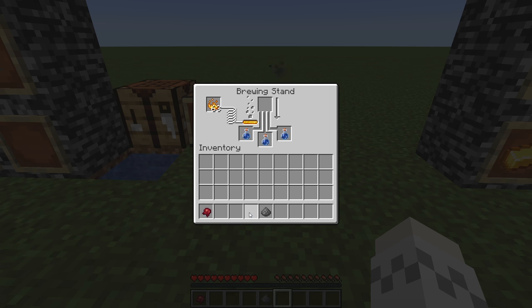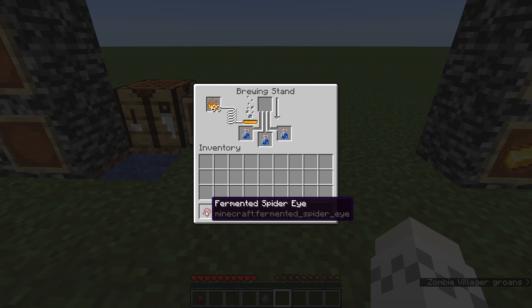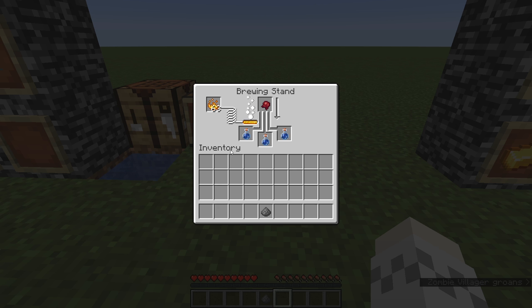Next, make a potion of weakness by putting your fermented spider eye into the brewing stand. The brewing stand will start producing a bubble effect and the arrow will start filling down. Once the arrow fills all the way, you will have potions of weakness.